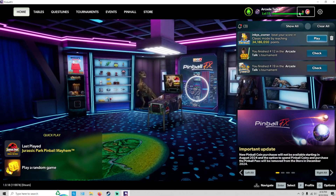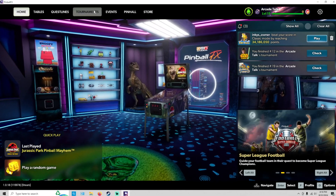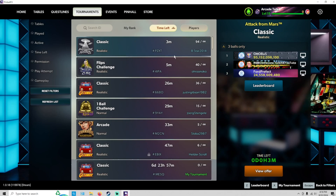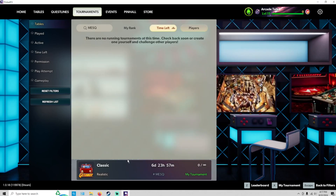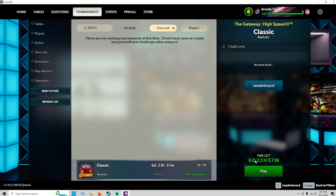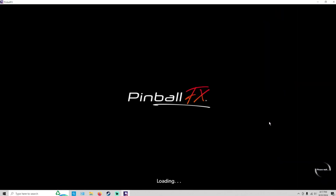Once Pinball FX has loaded up, up on the top of the screen you'll see all these tabs. You just go ahead and click on the tournaments tab. Once the tournament page loads up, go over here to search ID if you don't see our tournament. You just type in M-E-S-Q — that is this week's code. Go ahead and hit enter and our tournament should show up. You can go ahead and click on it, and you've got your leaderboard you can click on, or go ahead and hit play.